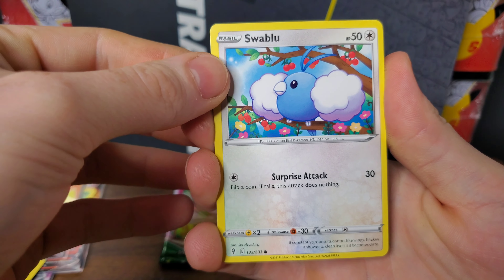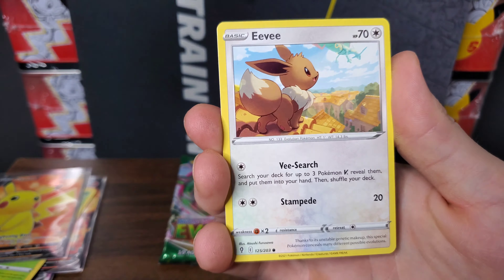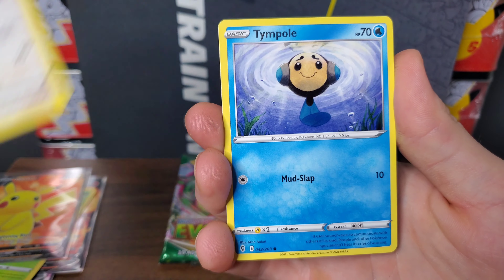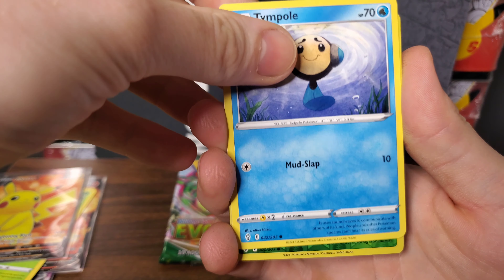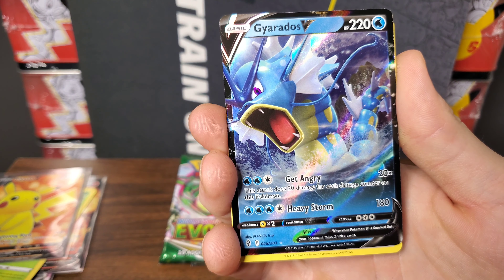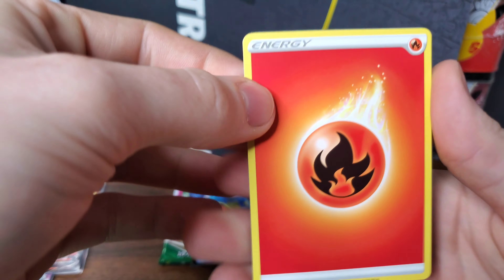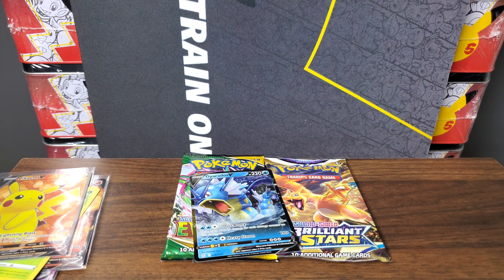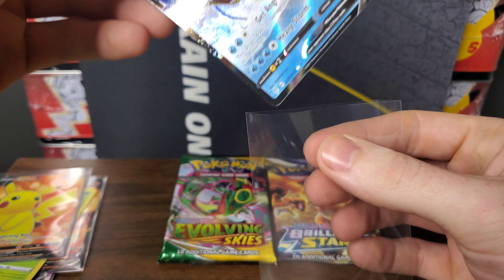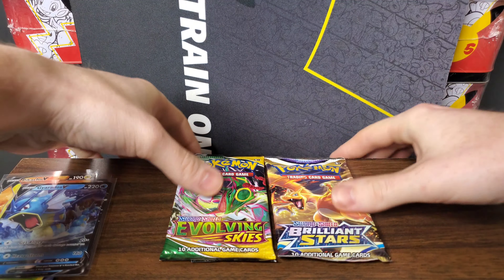Let's see if we can pull any heat out of these last two packs of Evolving Skies. We have a Swablu, a Seedot, a Woobat, an Eevee with a Rayquaza, a Tympole, a Reverse Holo Hoppip, and a Gyarados V! Very nice. I love that artwork — look at that Gyarados. I honestly kind of forgot Gyarados was in Evolving Skies, but I'll take it. Gyarados V doesn't put them ahead of Brilliant Stars, but it always helps their cause.